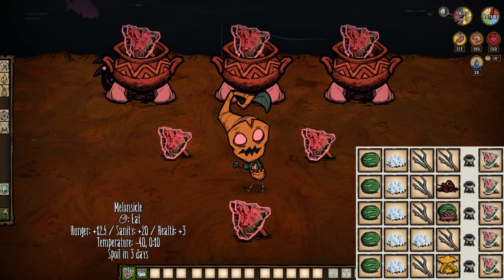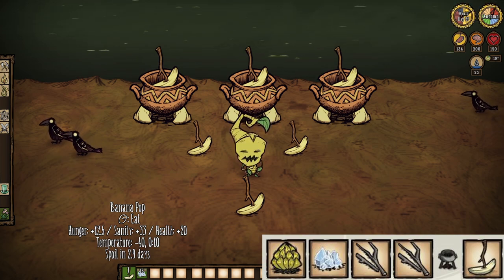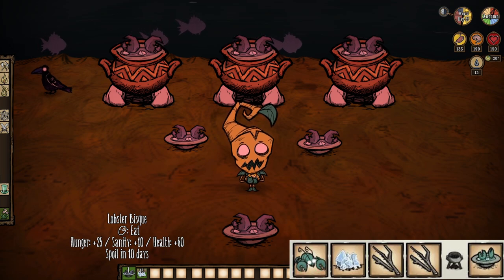Nanner pops — such a staple of Don't Starve Shipwrecked for being a great restorer of both health and sanity, yet they are still a thing in Don't Starve Together as well. Quit mucking around and go get you some.